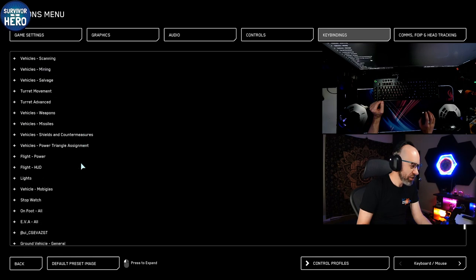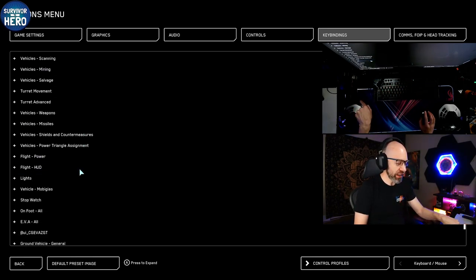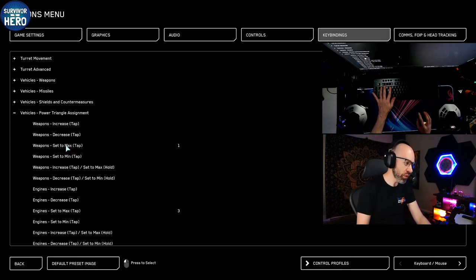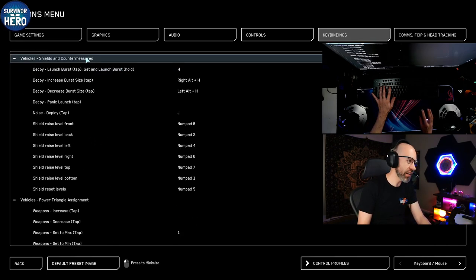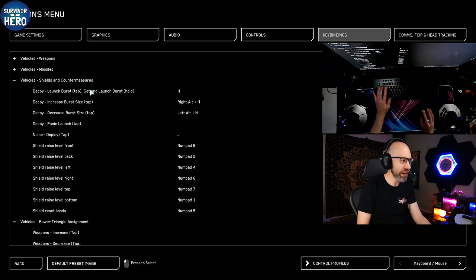We've also changed out the F keys, which were your shield triangle and power. Now you do have those on your joystick. However, if you want to use just keyboard and mouse, 1, 2, 3, and 4 are now: 1 for weapons, 2 for shields, 3 for engines, 4 for reset. You can adjust the numpad if you wanted to duplicate it, but they have their own setup there.